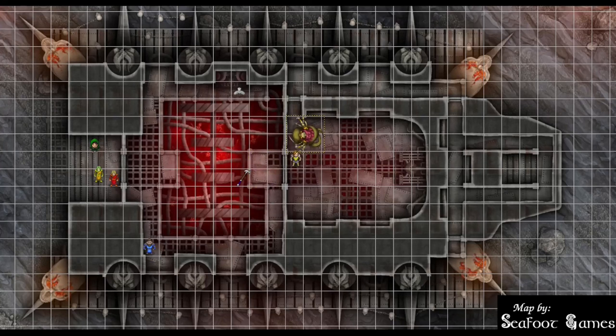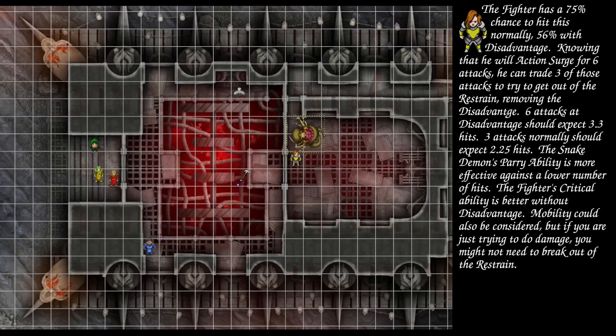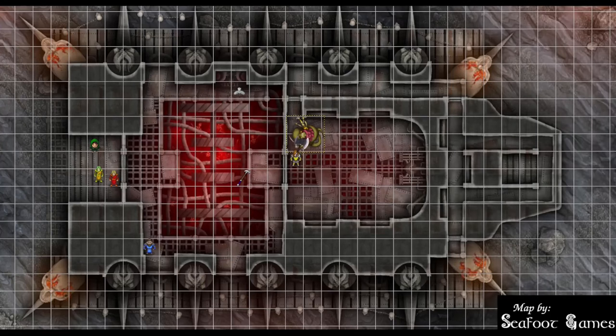After that, the fighter goes. To break the grapple, the fighter can make an athletics or acrobatics check against DC 19 as their action. Rolling a 19 on the nose — that just does it. That's the action. Using Action Surge: first attack is with advantage due to the owl — 22 to hit. The demon uses its parry reaction, increasing its AC to 23, blocking the attack. Second attack misses at 13. Third attack — 25 to hit, hits for 17 damage. The fighter moves west two spaces.